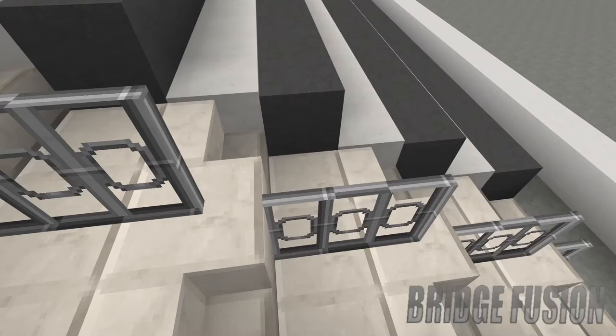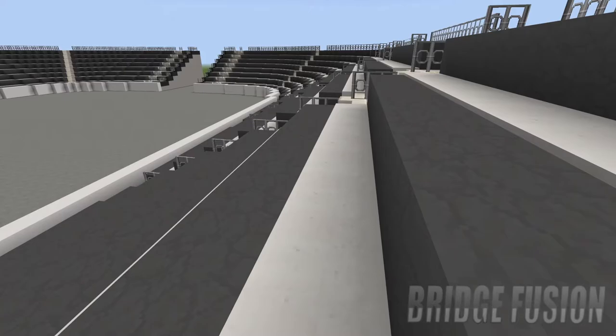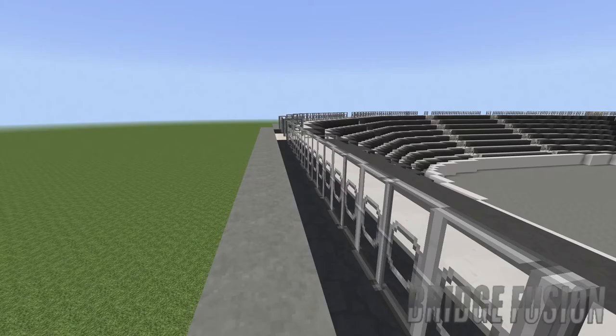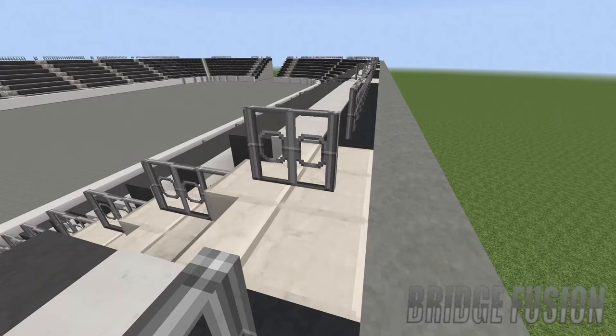We have these stairs going all the way up with the barrier as well — forgot to add that barrier in there, but it goes all the way up and then you can get to your seat. So if you're sat over here for the show, which is pretty cool. Up here there's like a barrier — I don't get why there is a barrier here because it goes straight up to the other deck of seating.